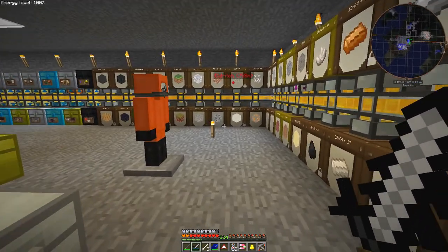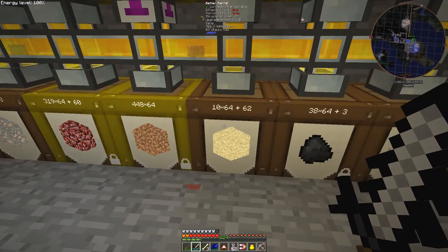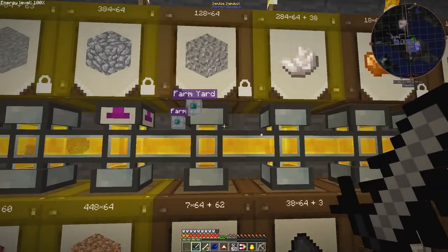And we shall go and get some more sand from the workshop. It's over here, and if I haven't got enough - there's something strange here, just an invisible step. Let's take three stacks of sand, that should be plenty. And then just jump back to the farm.